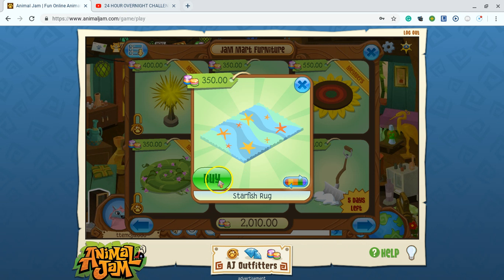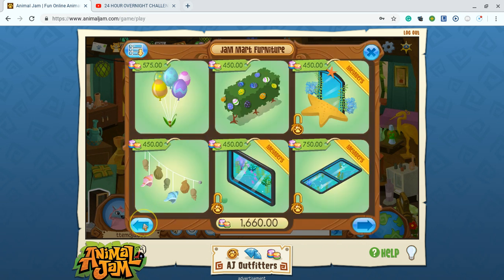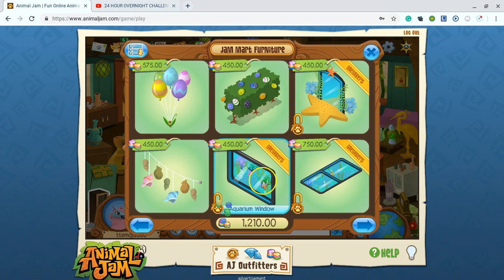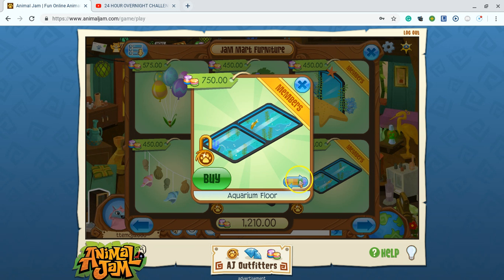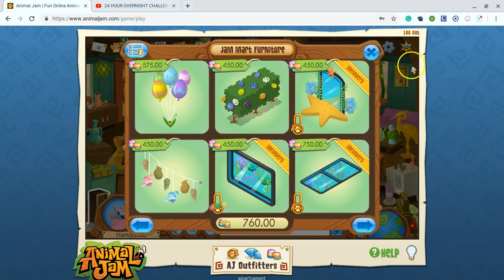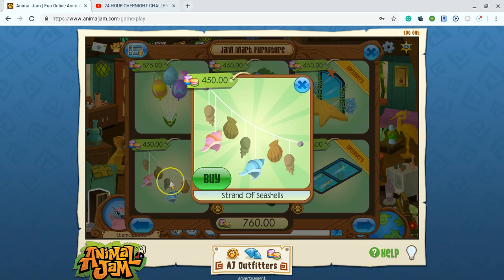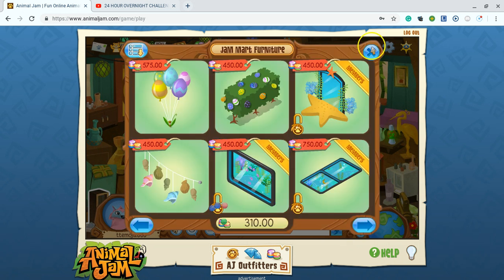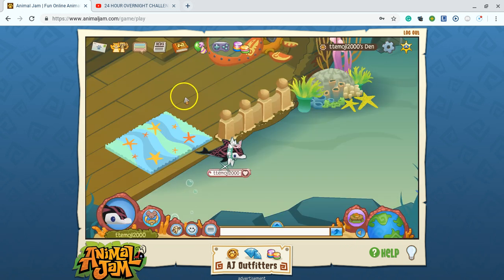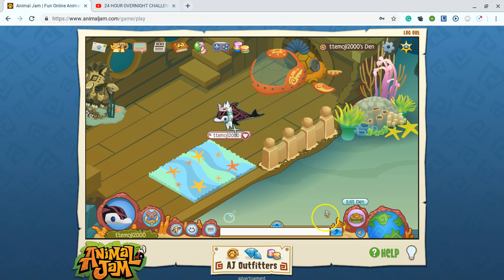Okay, so let's buy this darkish rug. Here we go — buy. Okay, so we don't have a way... buy that. Now let's go back to the den. Whoops, that's a road map. Okay, anyways, I already had a whole bunch of stuff in here but I cannot use any of it.